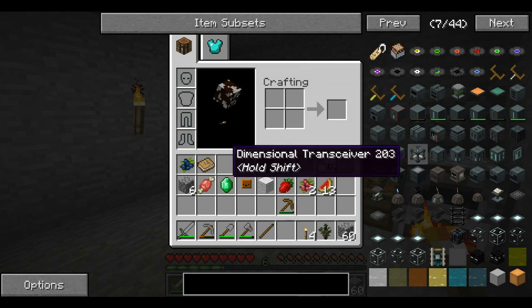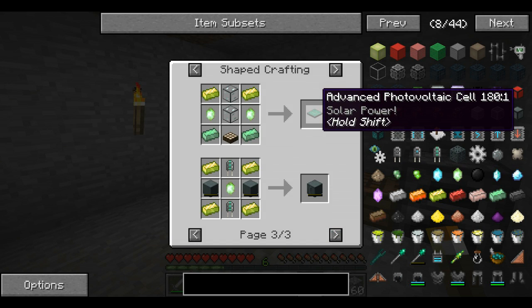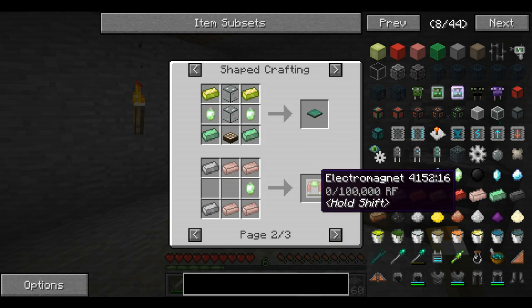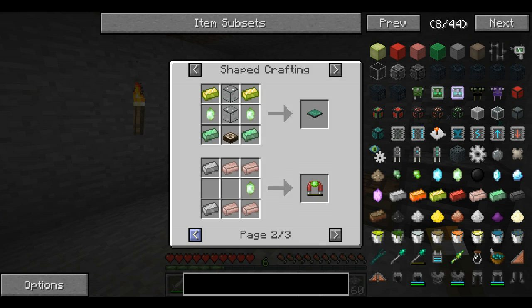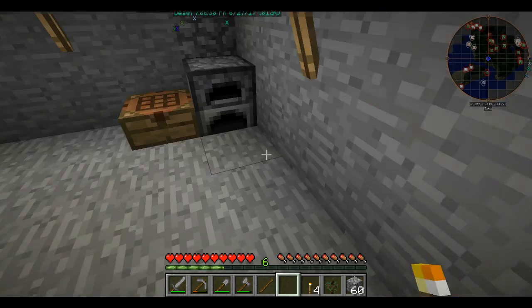A big thing in the Ender IO mod is that you need Ender Pearls from Endermen to make a vibrant alloy, which is a big deal. With it you can make fluid conduits, the best energy conduits, an advanced cell, and vibrant capacitor banks. You also need it to make vibrant crystals, which are used for vibrant capacitor banks and other things. These are basically just big energy storage systems — I just thought I would share that with you.